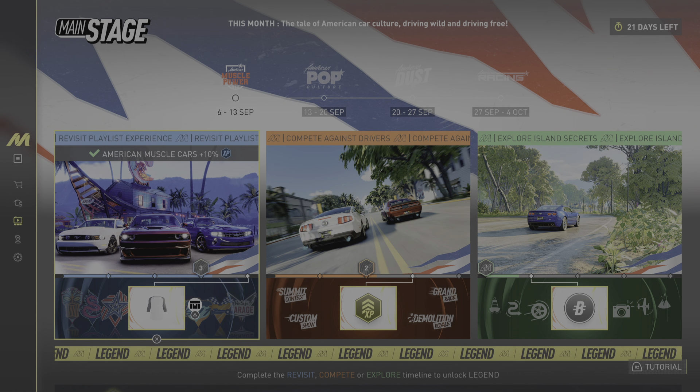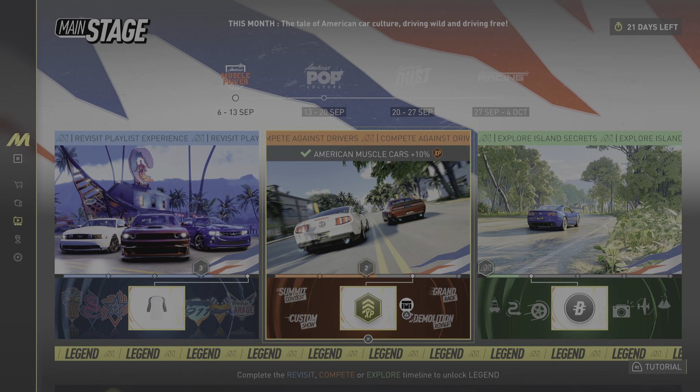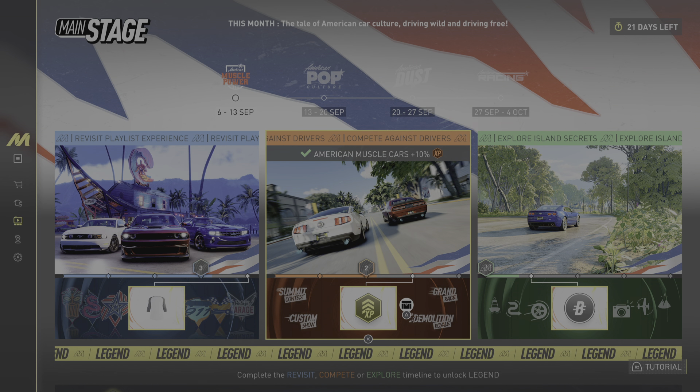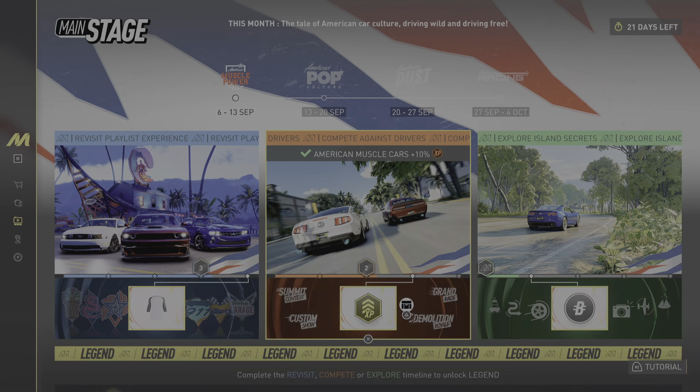This one gives you a car, which I was able to get already. Another bar involves doing the grand race, Devil's Royale, and custom show — showcasing your car — and of course the summit contest, which I do all the time anyway. The perks include level two rewards, 100,000 bucks, level one guaranteed five legend points, five percent XP, and some extra bonuses as well.